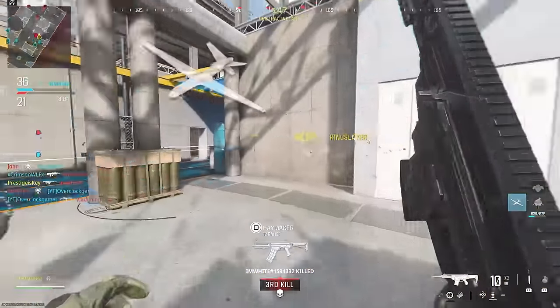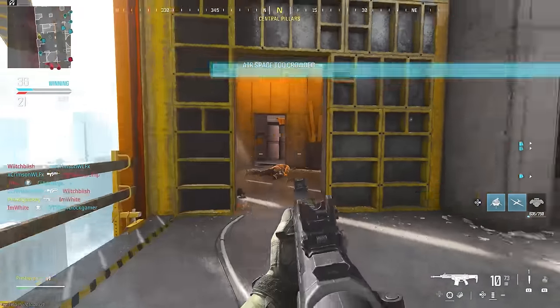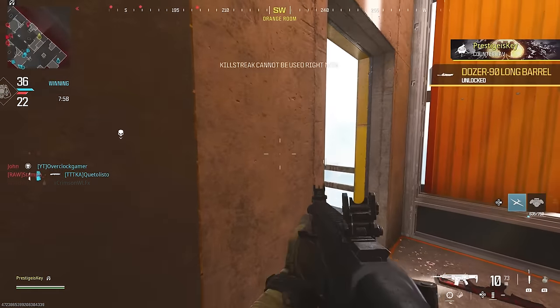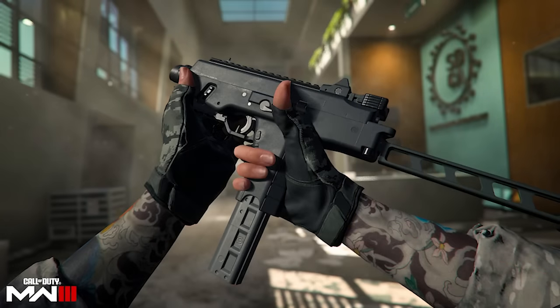Let's talk about the new weapons coming with Season 3 — four in total, three at launch. First is the FJX Horus, an ultra-compact SMG with best-in-class close-quarters damage and mobility. You're going to move quickly, have a crazy fire rate, and attaching a high-capacity magazine will really let you spray. This is going to be a solid close-quarters weapon and I'm looking forward to seeing how it performs.